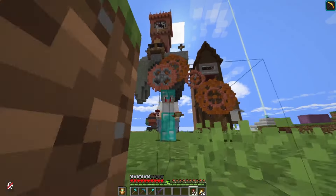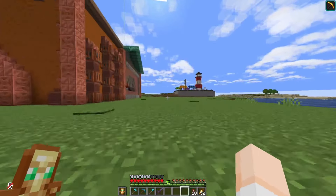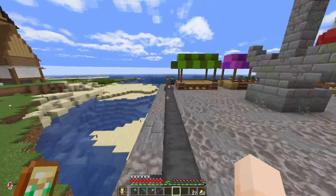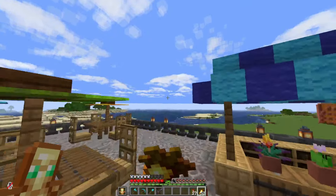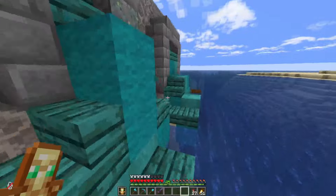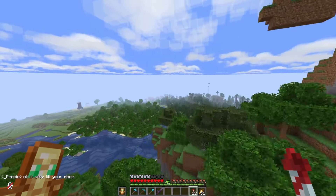Over here he's got a starter house which I have stolen things from many a time. This is a new thing he's made recently — it's like a factory, and inside he's got a super smelter and a bamboo farm. This right here is like a pier, a boardwalk. It's got a bunch of stalls, like a fisher thing. He's got pipes with water coming out and he's used blocks for the water — this is awesome.